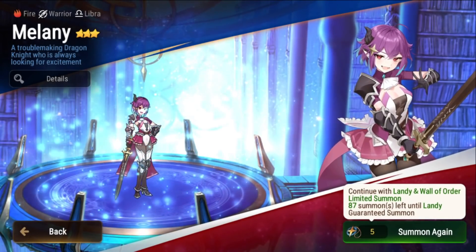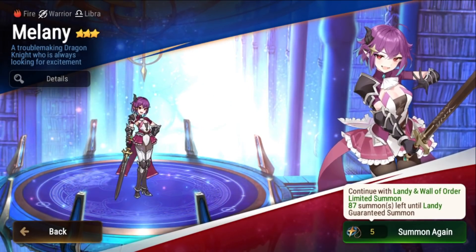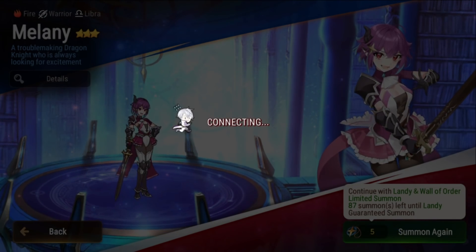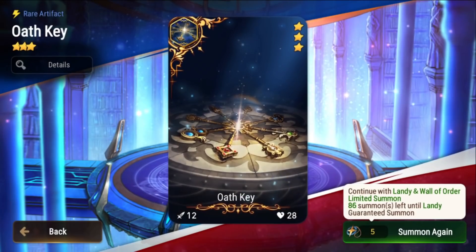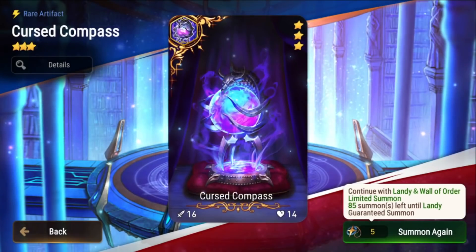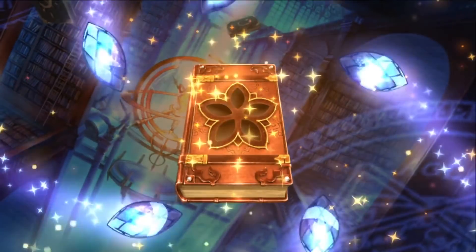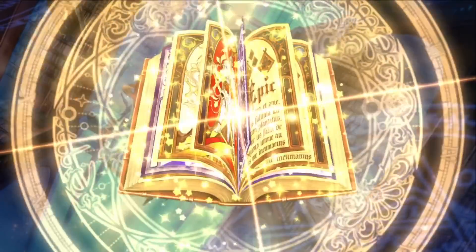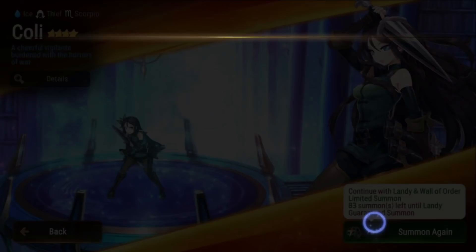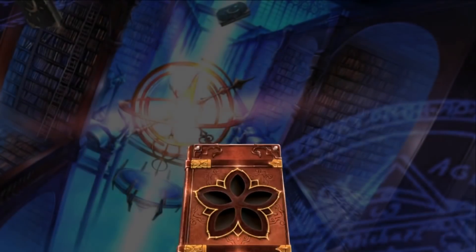If you guys get a lot of three star units while summoning, especially on the Landy banner, make sure you imprint and try to SSS everything — that's how you get your reputation quests done. With those reputation quests you get even more bookmarks to pull, and you can always transmit them afterwards for silver transmit stones. Oh, I got Melanie — I don't have her SSS yet, nice! For me I have all the quests done so I can't get any more bookmarks from that. I keep getting teased by these shines... yeah, got E. Coli — pretty useless but that's transmit stones!